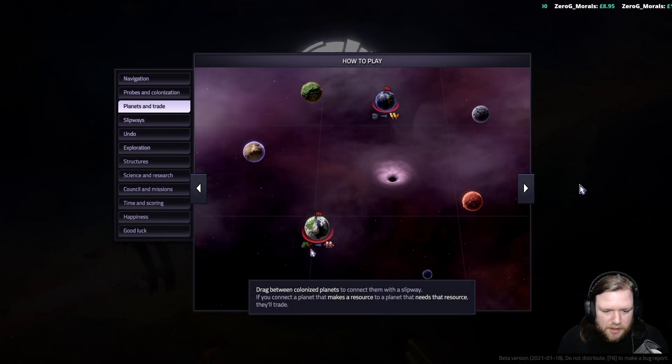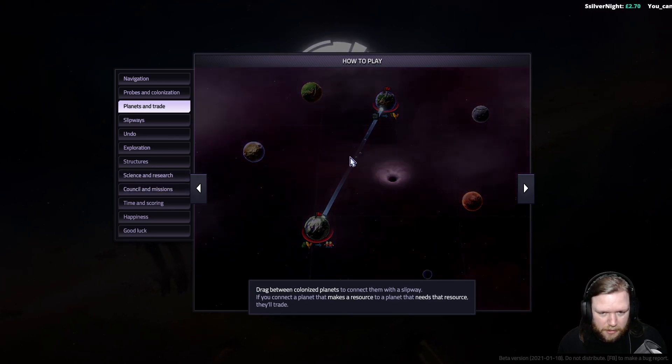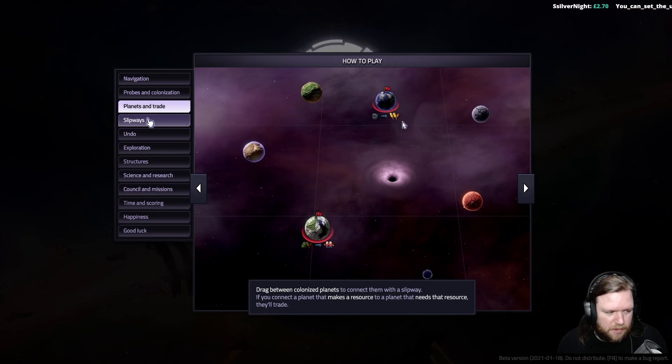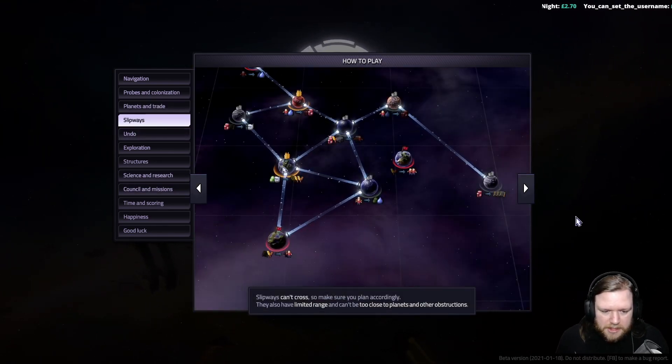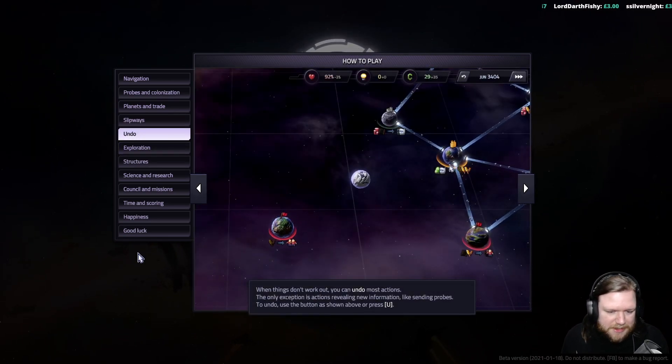Drag between colonized planets to connect them with a slipway. If you connect a planet that makes a resource to a planet that needs that resource, they will trade. So this one produces grain, this one needs grain — you click and drag from the grain to the non-grain and boom, they're now trading. You can see the little spacecraft going between them. Slipways cannot cross, so make sure you plan accordingly. They also have limited range and can't be too close to planets or other obstructions. When things don't work out, you can undo most actions — the only exception is actions revealing new information, like sending probes. To undo, use the button shown or press U.